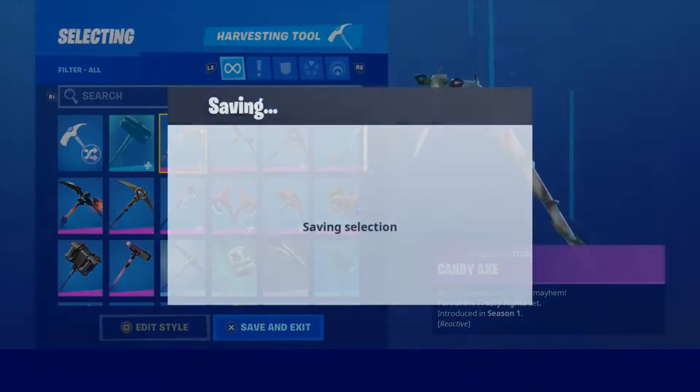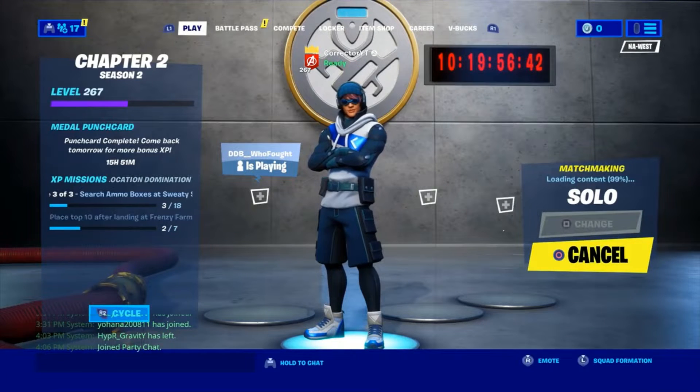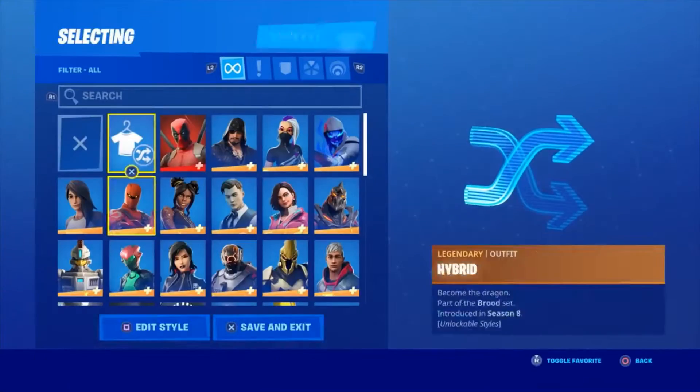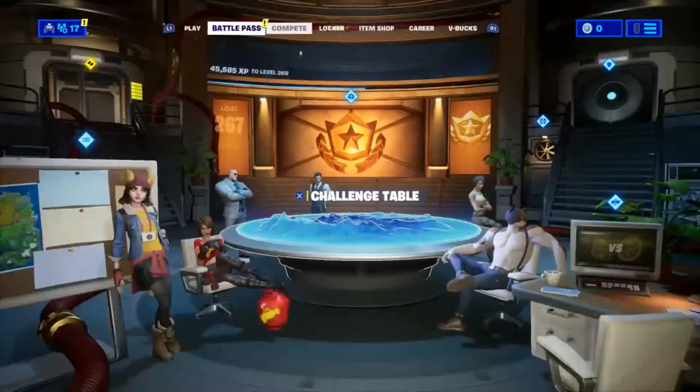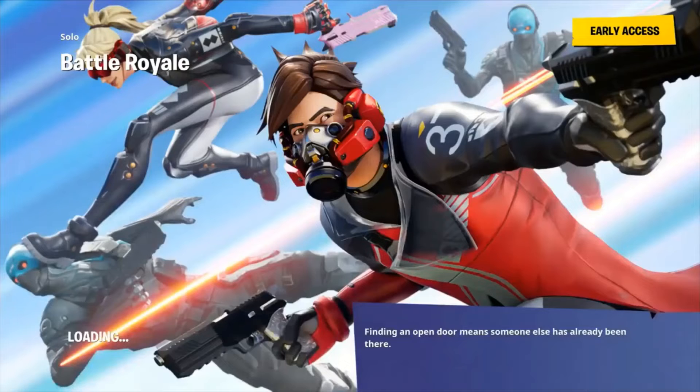I got the candy axe. So I'm in the pregame lobby now — I got the Point Patroiler skin. From my personal experience, the skin you get in the pregame lobby is about a 50% chance to be the skin you get in game. Sometimes I end up with that skin, sometimes I don't. If I get it, I get it — if not, unlucky, that's that.